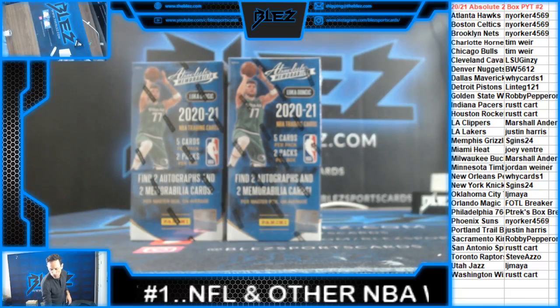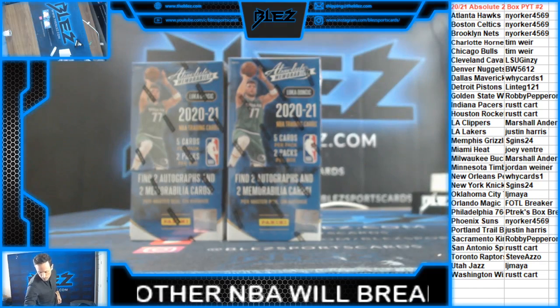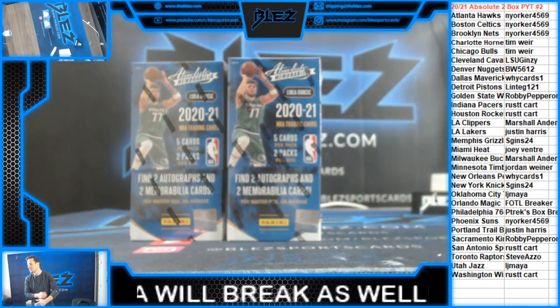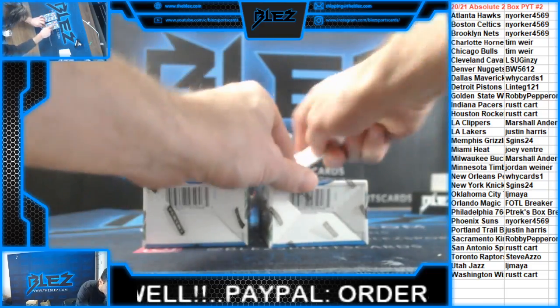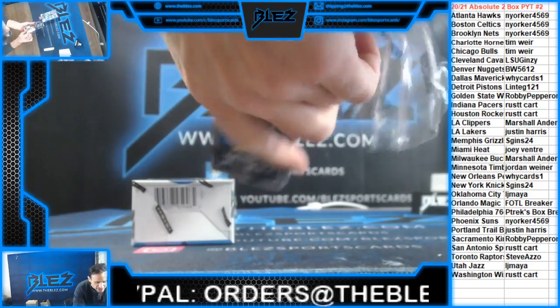Hi, Bless family. We are full. We're full on our second break on release day. This is 2020-21 Absolute NBA 2-box. Pick your team, number two. All cards will ship from this break. Let's do it.